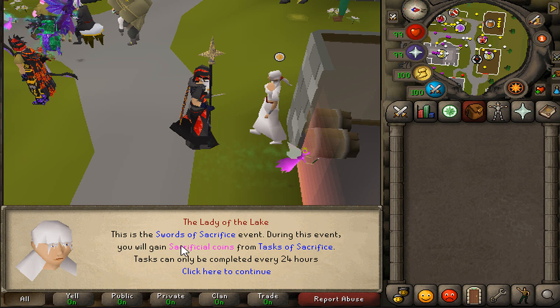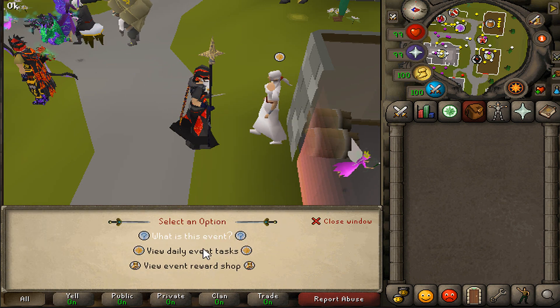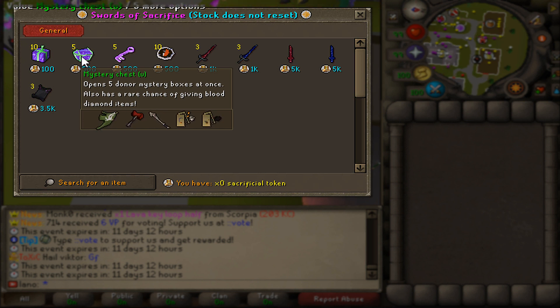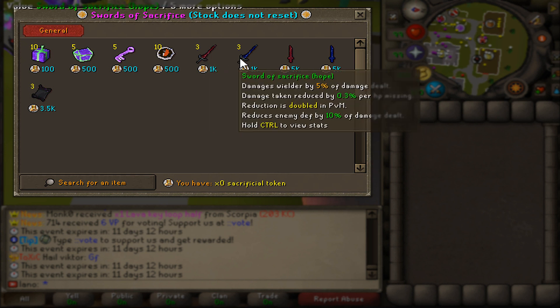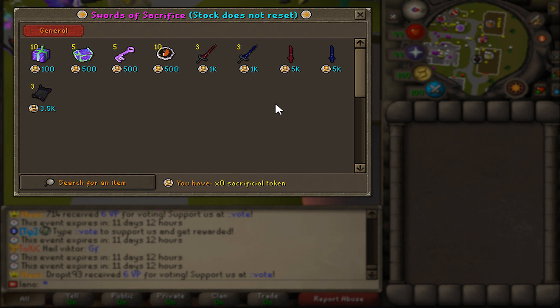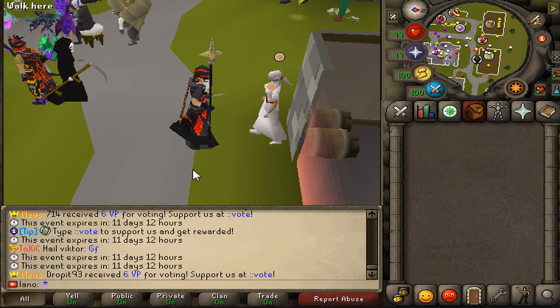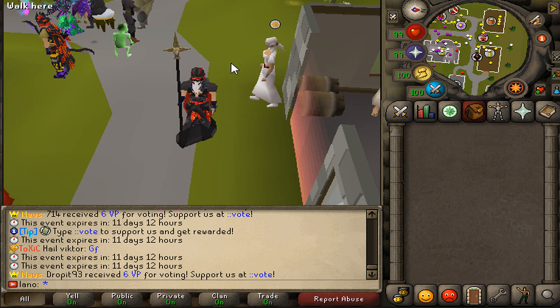From the Swords of Sacrifice tasks you earn Sacrificial Coins, and speaking to the Lady lets you view the reward shop. You can spend them on donator mystery boxes, normal mystery boxes, juicy prize keys, grand crests, Swords of Sacrifice, and other cool items — all available for just 21 days. I recommend grinding out this amazing event; it's definitely as cool as a seasonal event.